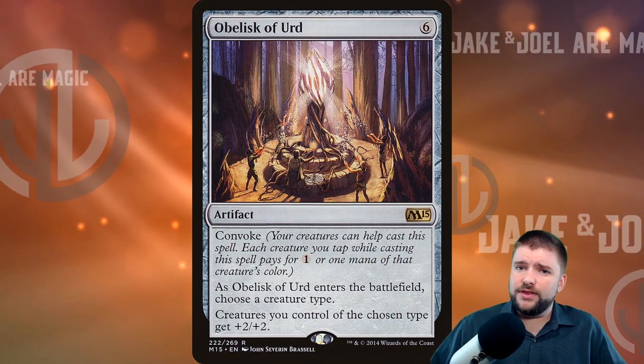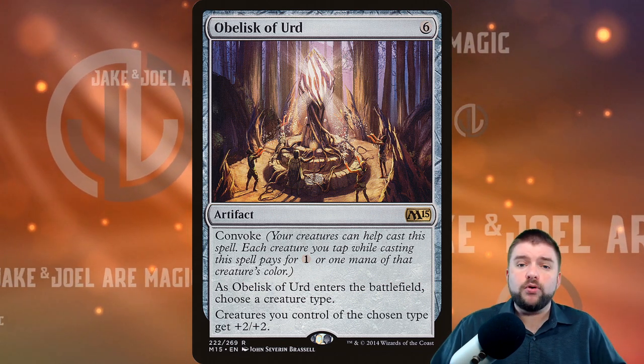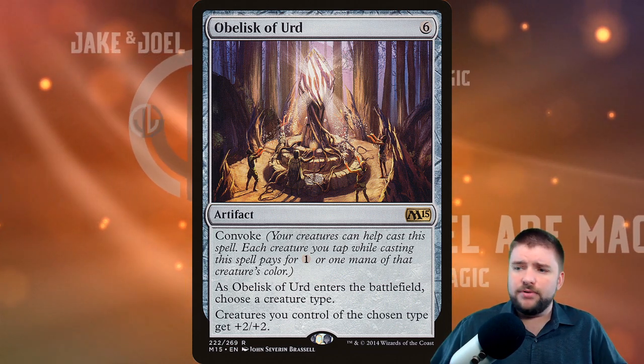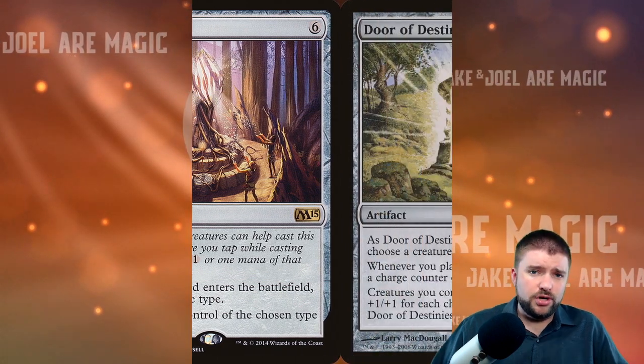Obelisk of Erd is one that can convoke in. It's a six-cost artifact — tapping creatures of the chosen type or tapping any creature gives it minus one on its mana cost. As it enters the battlefield, choose a type; creatures of the chosen type get plus two plus two. So it's just an anthem for your chosen creature type.